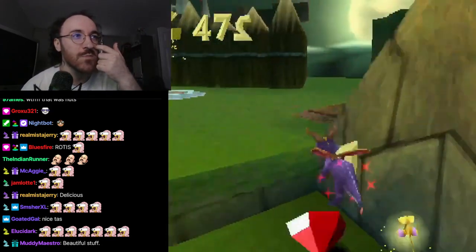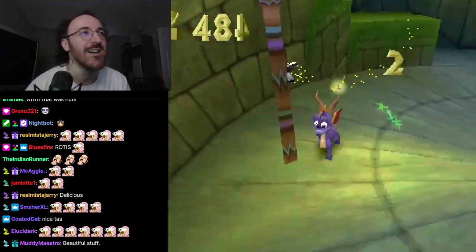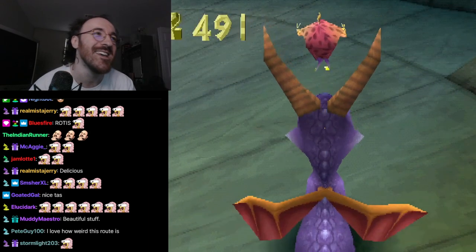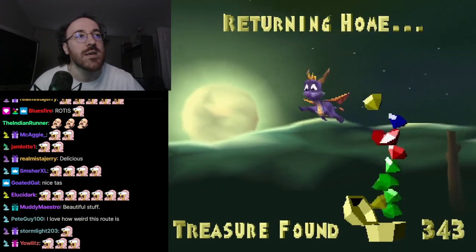We train ourselves, especially with 3D platformers like this, to think that there are rules. Like, if you supercharge into a solid piece of collision, then you are going to bonk. But in certain cases, you don't. It's just weird anomalies like that. Other examples of that are going through walls — going through walls is actually an exceptionally rare case in this game.